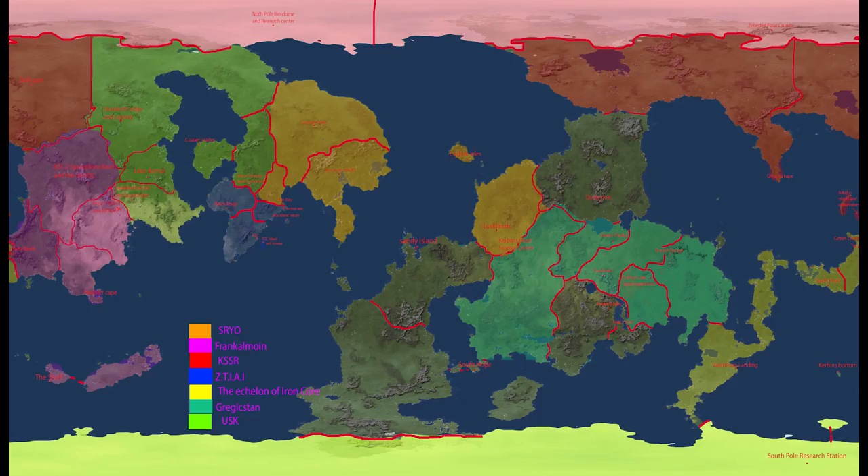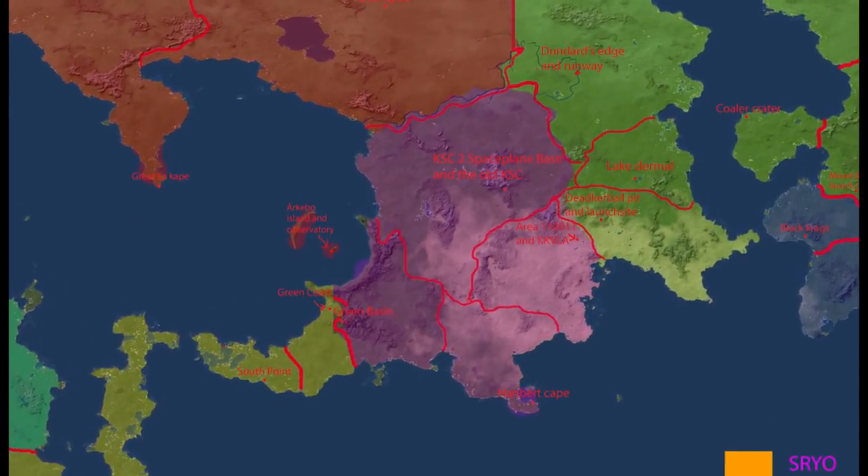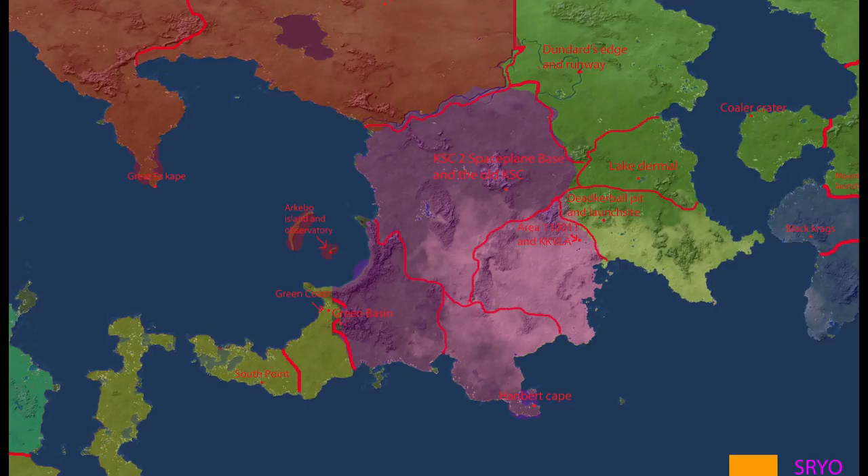Kerbin's Side is of course the go-to mod for dividing up Kerbin, and I have been allotted the western continent - the one with the desert. Before we get on to the deployment of base defences, let's take a moment to look at this map. You can see at the top of the map the KSC2 - classic easter egg if you're not aware of it. Go and have a look; it's got all the old models from the launch sites from previous versions of the game.